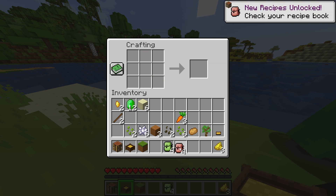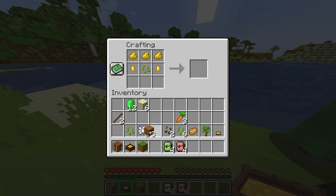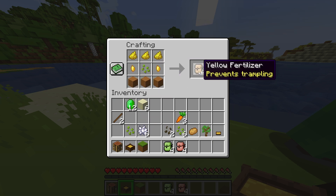And finally, if you want to prevent trampling, then you're going to need three yellow dye, two gold nuggets, one seed, and three dirt.